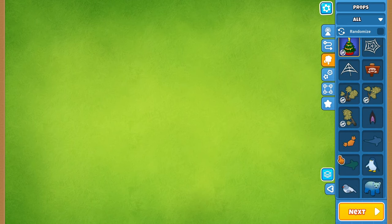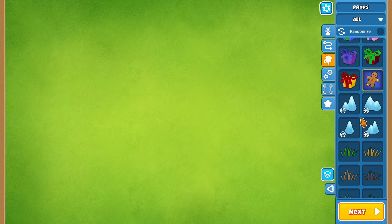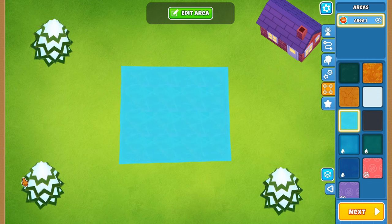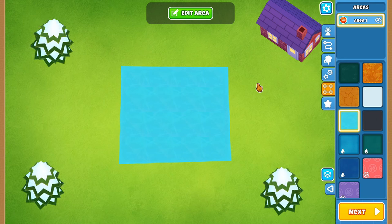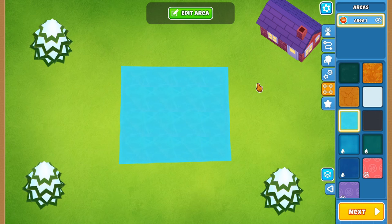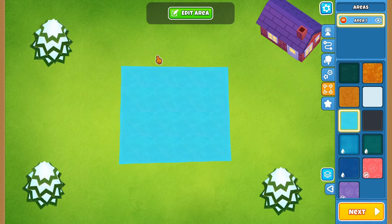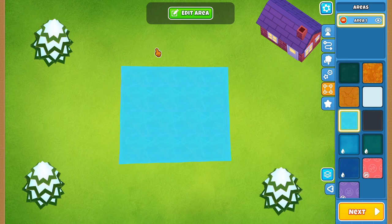I need to figure out what I'm going to do with this middle section. First I want to get the areas laid out — placing trees in the top left, the bottom left, and then a house up top so I don't forget what the different areas of the map are. So the basic areas are: giant ice in the middle, trees in the top left, bottom left, bottom right, and the house.